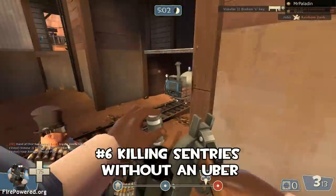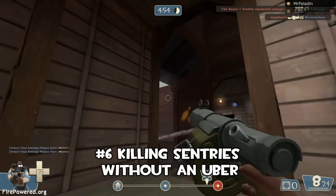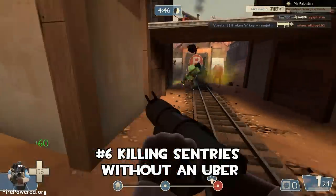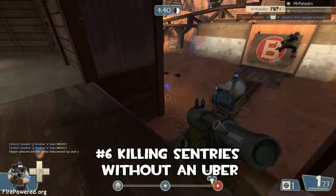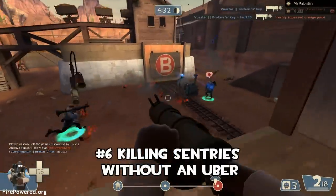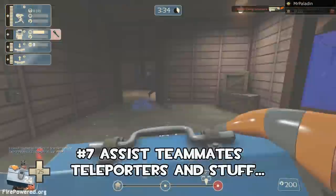I'm just tired of teams that are too afraid to attack until they have a medic with them or until someone else has stepped up. Just man up and get in there — get into a good position, fire down, get at the defenses. Do what you can, and if the next guy does what he can, and everybody does what they can, then you cap the thing. You do not need an uber to take out a defense.